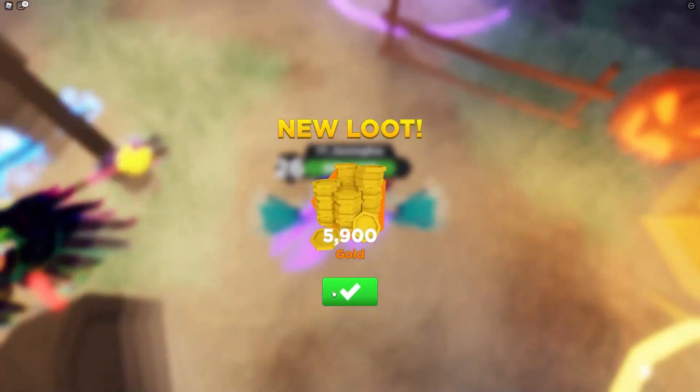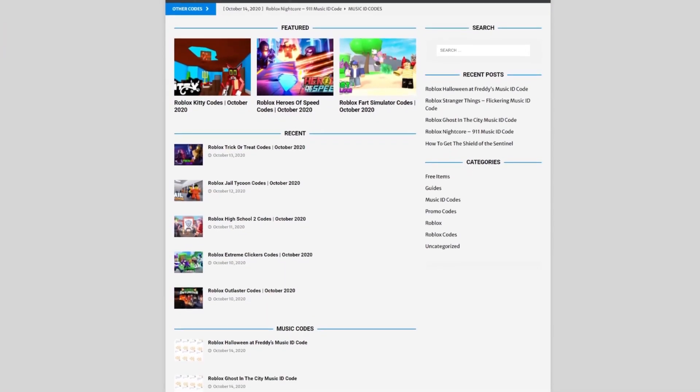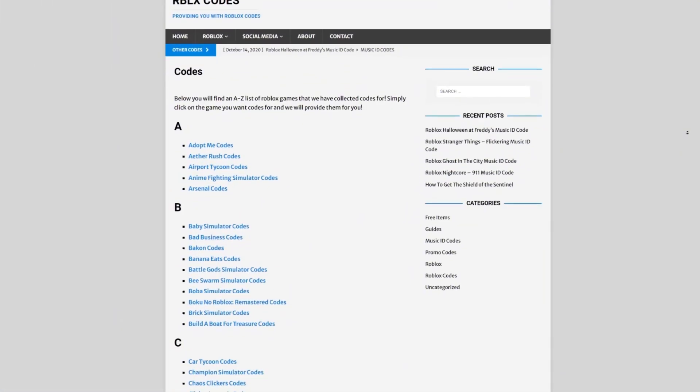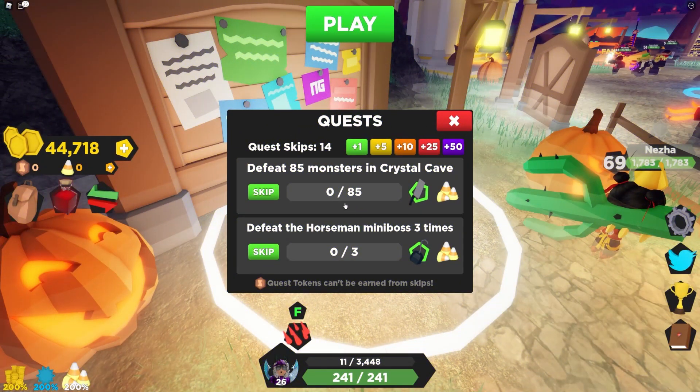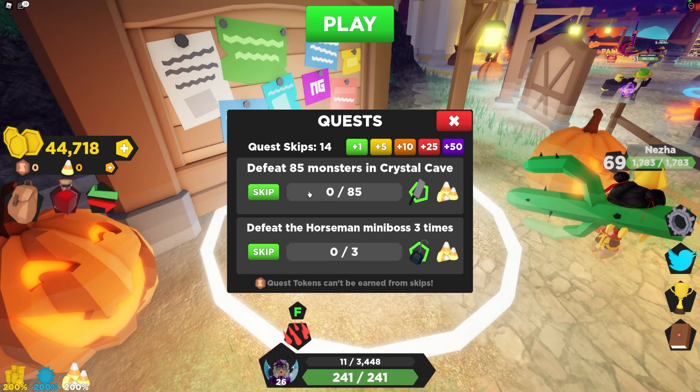If you're fed up with watching YouTube videos just to find Roblox codes, check out rblxcodes.com. On the website you can find game codes, music codes, and guides — there's tons of stuff in there. They have codes for over 300 Roblox games, so if you need a code for any game it will be there.